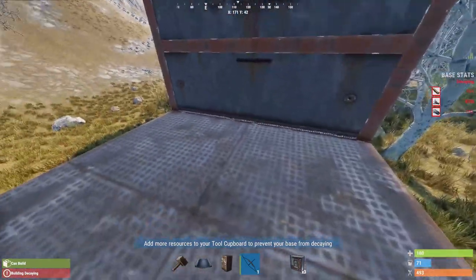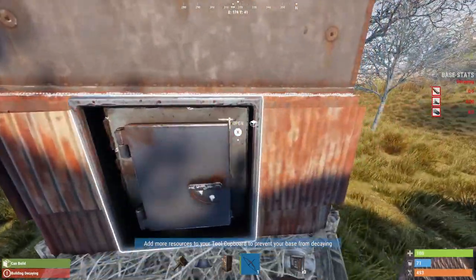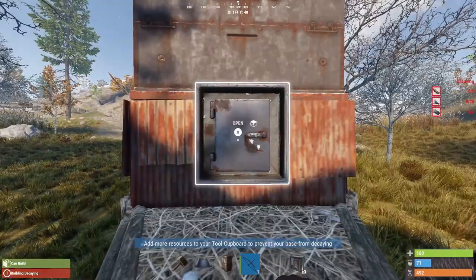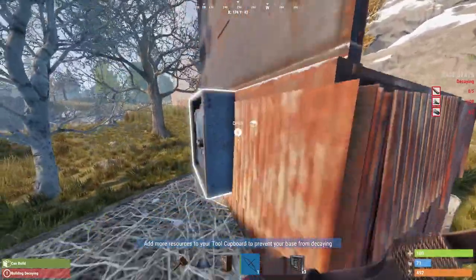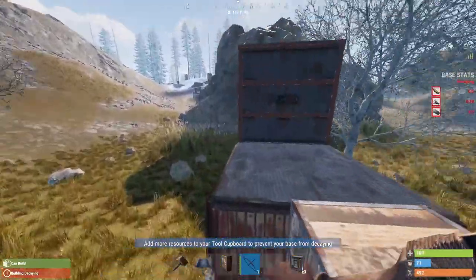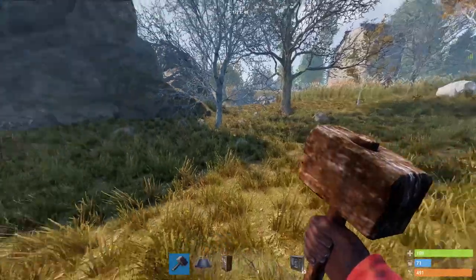If you do mess this up you're going to have to destroy the foundation, so make sure you upgrade to sheet metal first and then put the dropbox on. You can use your hammer but I get this right seven, eight, nine times out of ten these days now that I've practiced it. That's the concept and it has saved us so many times over the last month.